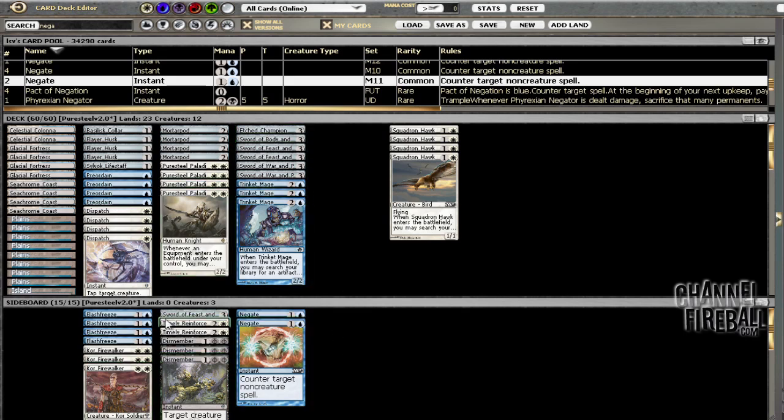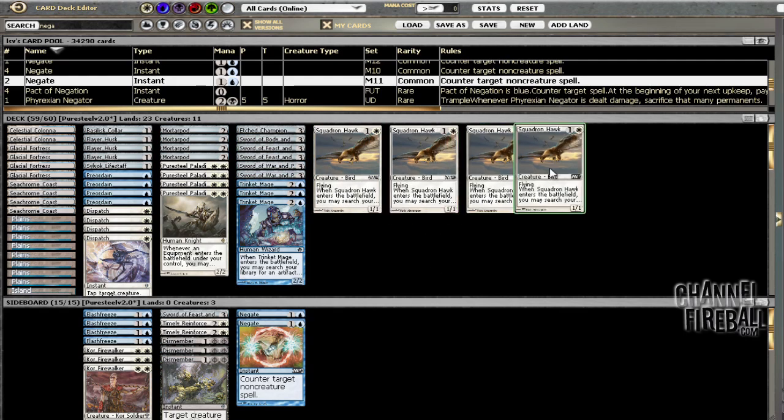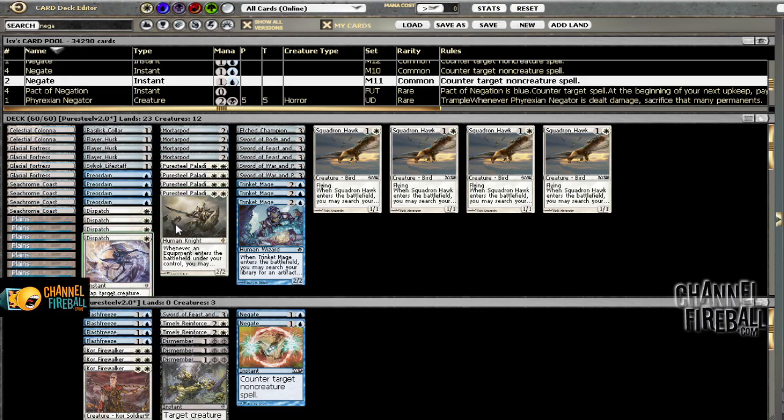In the sideboard, I put in two Timely Reinforcements and then one of the Firewalkers that I cut, cutting some of the random swords — which I mean, they're okay, but I think this deck's got enough swords. Hawk is something I want to try. It might be too slow. This is kind of a combo-ish deck, but when you want to grind them out it's really good with all the swords. So I decided to try and run it.